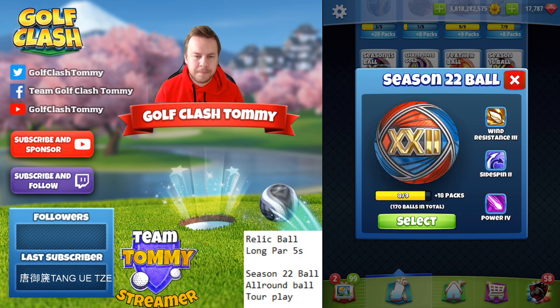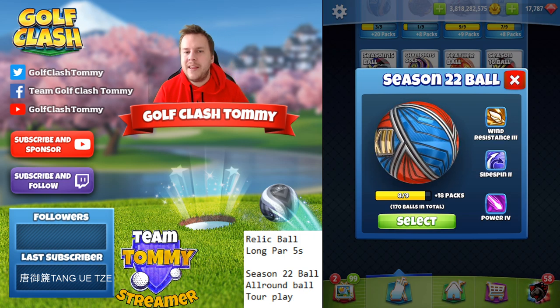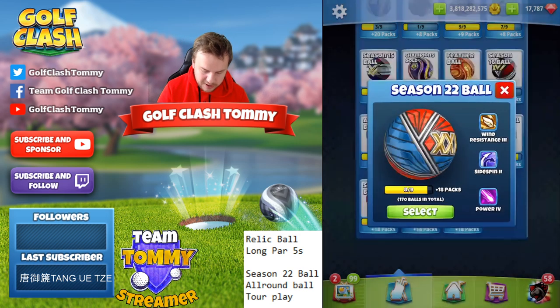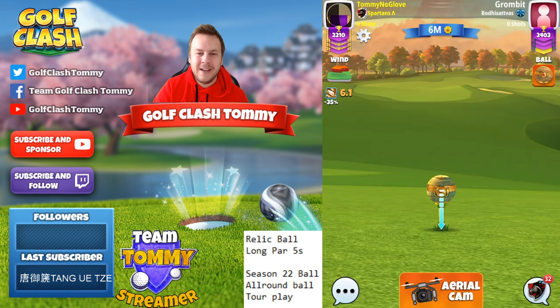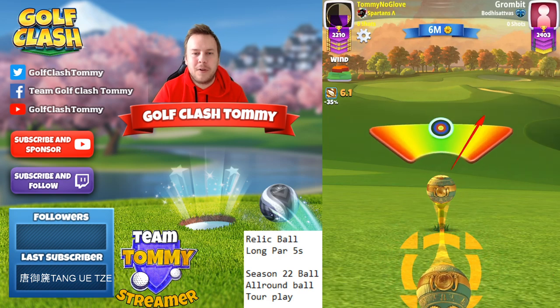So that's a 7 out of 10 for the Season 22 Ball and a 3 out of 10 for the Relic Ball. Let me know what you think in the comment section below — you might have a different opinion. Now let's take a look at the needle speed, starting with the Relic Ball.